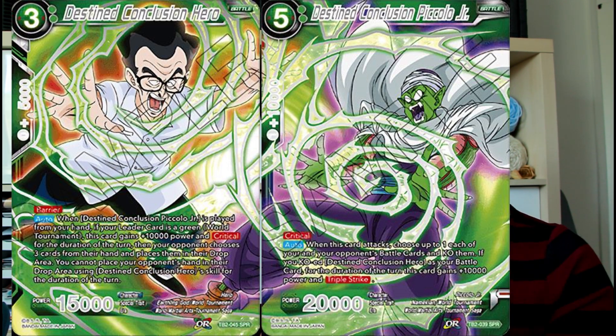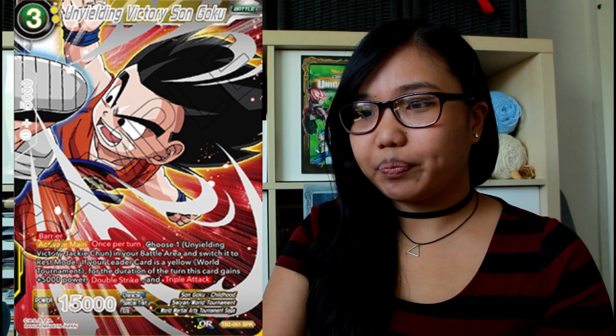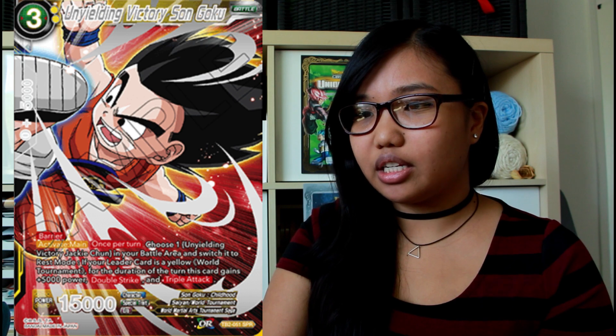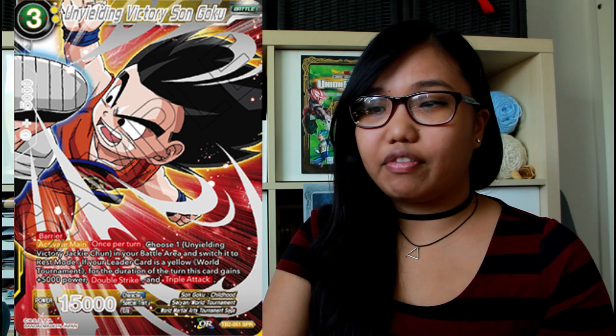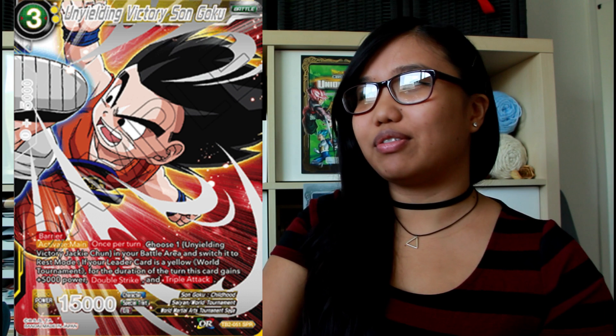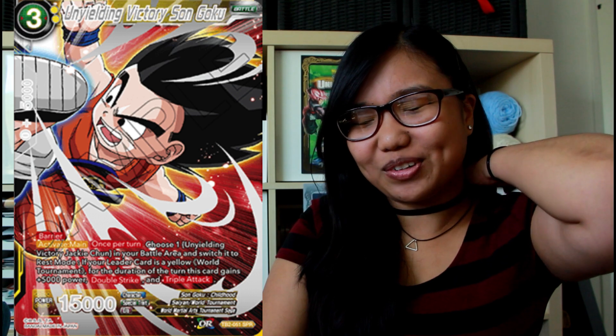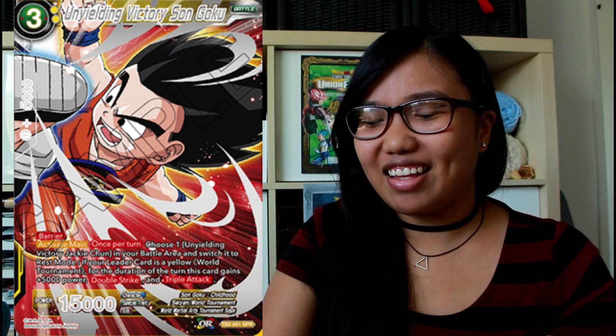Now our yellow SPRs — you may have seen a sneak peek of these. First is Unyielding Victory Son Goku. He has barrier. Activate main, once per turn: choose one Unyielding Victory Jackie Chun in your battle area and switch it to rest mode. If your leader card is Yellow World Tournament, for the duration of the turn this card gains 5,000 power, double strike, and triple attack — so this card is swinging with double strike and can swing three times in one turn. That's six lives if all of those go through, potentially dropping your opponent from eight lives to two with just this one card. And it has barrier, so none of that Shigash-style removal nonsense applies.